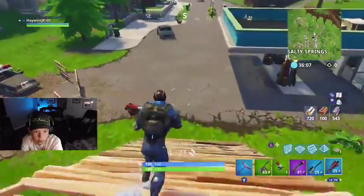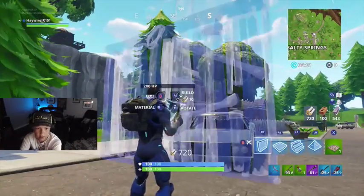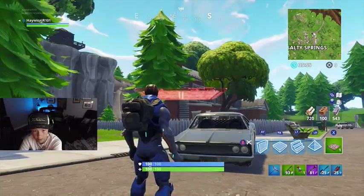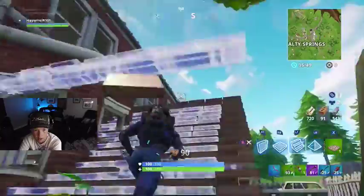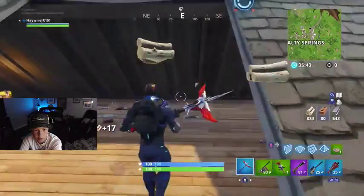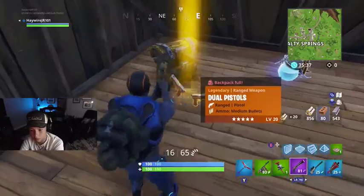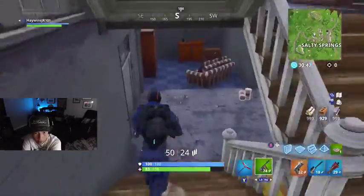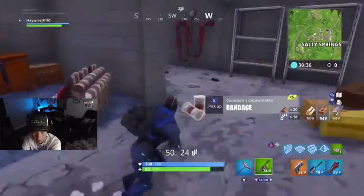We're gonna practice our building — not the best. I need more mats. Once I die I did get quite a few mats pretty quickly. I only have a trap, I need a launch pad. If I'm gonna build a sky fortress, I gotta have a launch pad so I can go anywhere I want. I never land Salty at all. No one cares about silence pistols when you have dual pistols.